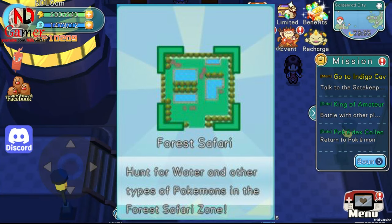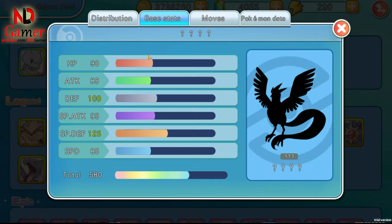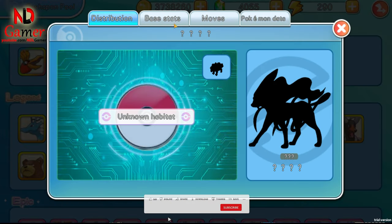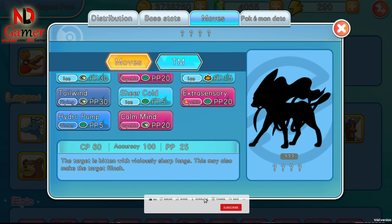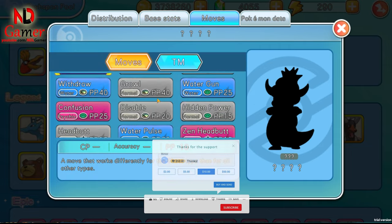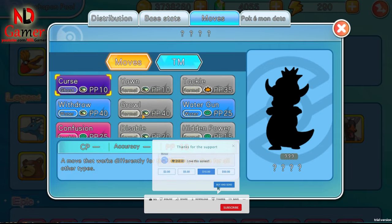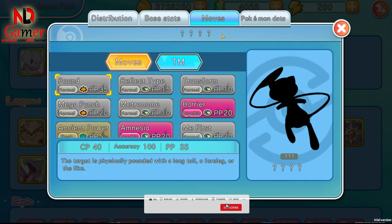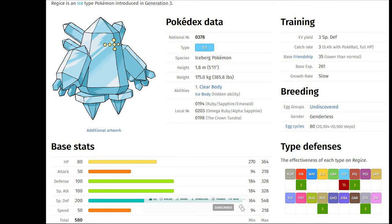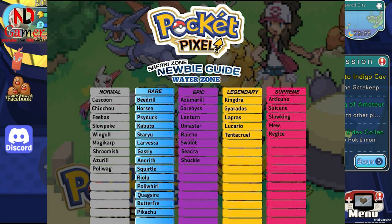Now we're moving on to the Forest Zone. Here you'll find supreme Pokemon like Articuno, Suikune, Slowking, Mew, Regis, and Regirock, along with a list of legendary, epic, and rare Pokemon that you can also encounter here.